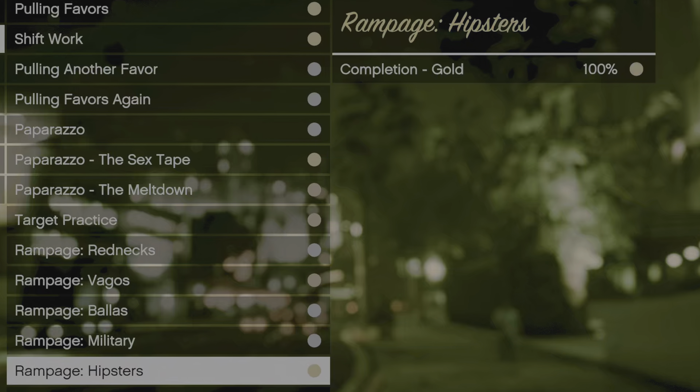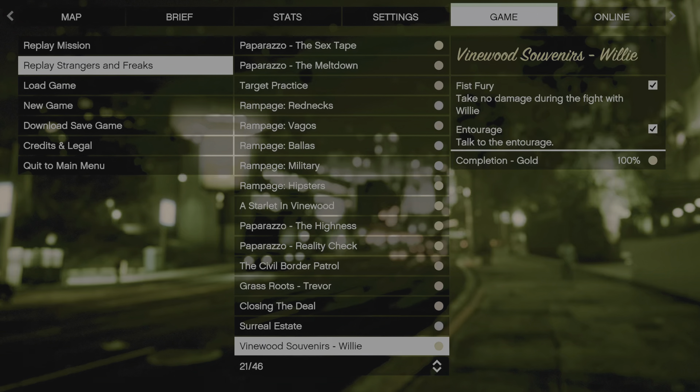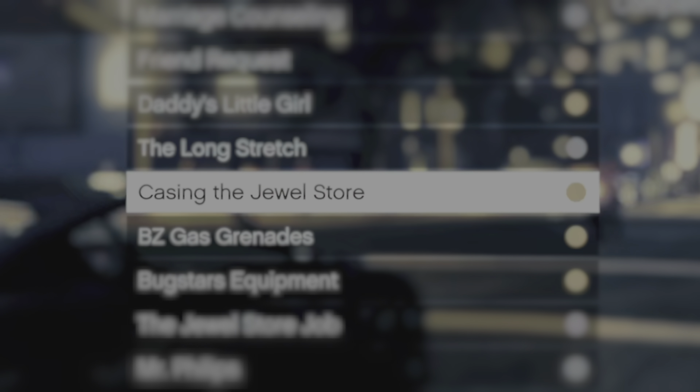However, Trevor's Rampage missions are the exception. Pick the simplest and quickest ones, like most of the Strangers and Freaks missions and the heist prep missions.